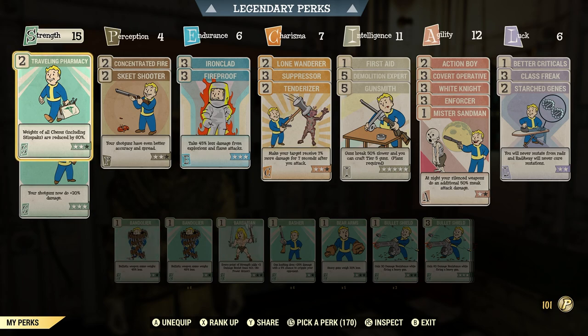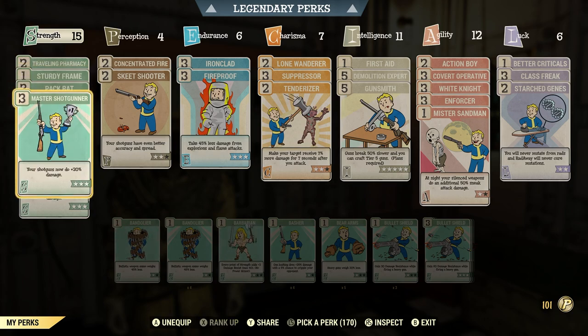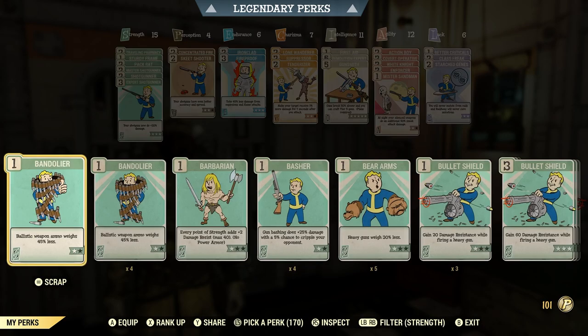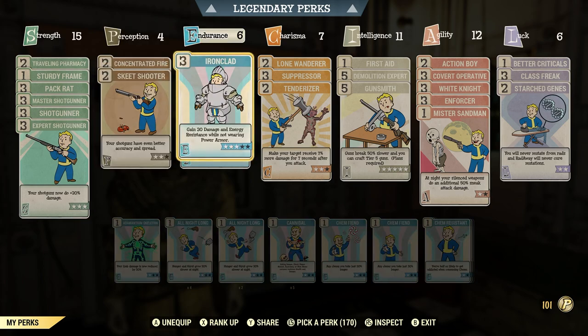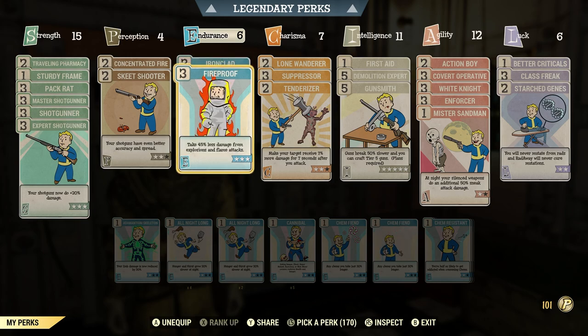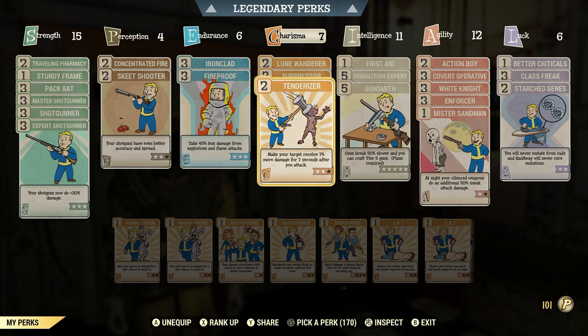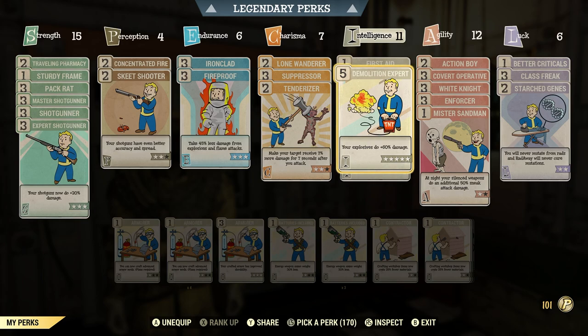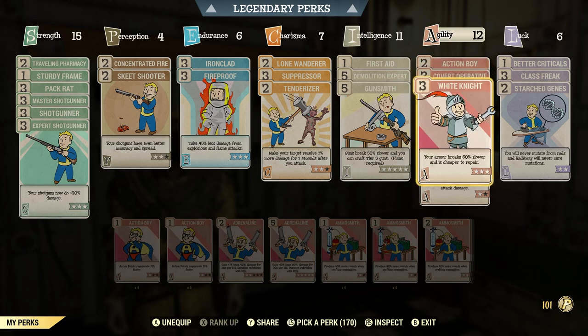I don't really run the shotgunner build very often anymore, however I will use this build for daily and weekly challenges so I keep it updated. Under strength I have two Traveling Pharmacy, one Sturdy Frame, three Pack Rat, three Master Shotgunner, three Shotgunner, three Expert Shotgunner. Under perception we have two Concentrated Fire and two Skeet Shooter. Under endurance I have three Iron Clad and three Fireproof. Under charisma I have two Lone Wanderer, three Suppressor, two Tenderizer. Under intelligence I have one First Aid, five Demolition Expert, five Gunsmith. Under agility I have two Action Boy, three Covert Operative, three White Knight, three Enforcer.